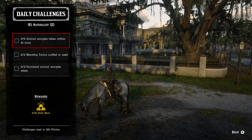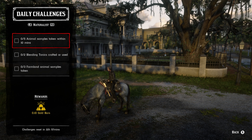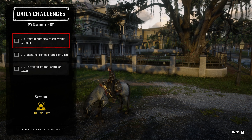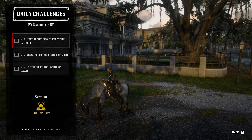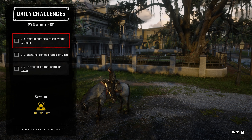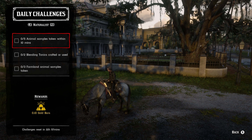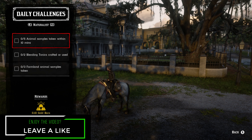For the Naturalist role, five animal samples taken within ten minutes: I like to go after goats or farmland animals because they're super easy and a whole bunch of them are usually in the area. Emerald Ranch or Valentine are good spots — Valentine has sheep and pigs, while Emerald Station has goats, sheep, ox, and cows. Two blending tonics crafted or used — I don't think any of these are actually worth it, especially with daily challenges paying out as low as they are. For three farmland animal samples, if you do the five animal samples within ten minutes you can get both done at the exact same time.